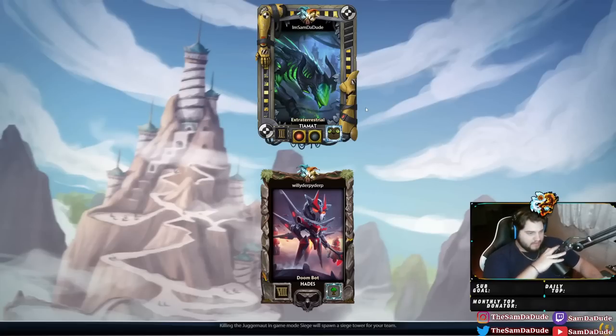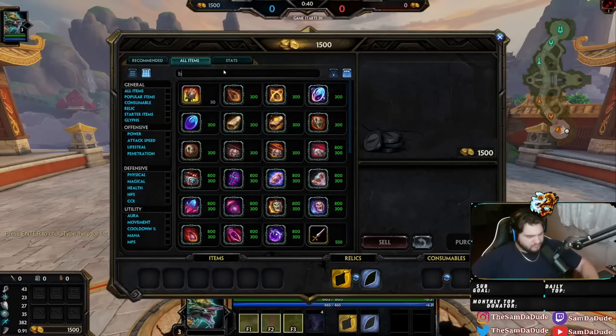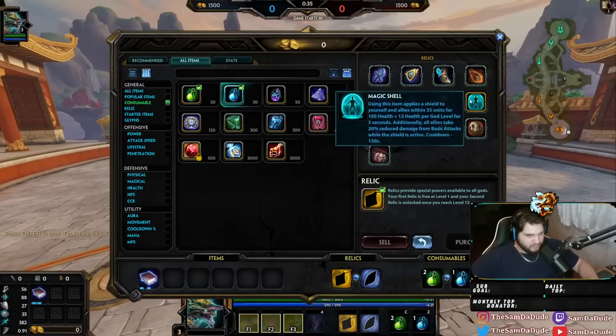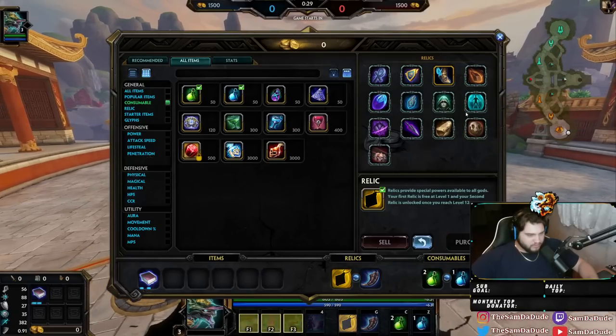So I'm fighting a Diamond Border Hades — Willy Derpy Derp. I fought this guy the other day. Alright, so basically you're going to start the same way you always start. You're going to go into a Relic of your choice, and you're going to go Horn Shard, because Horn Shard is OP.